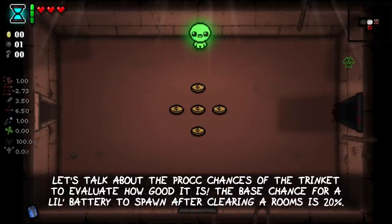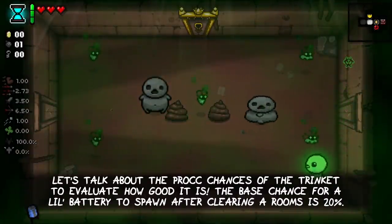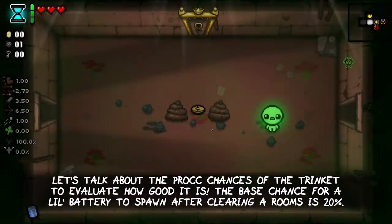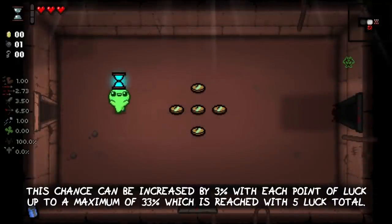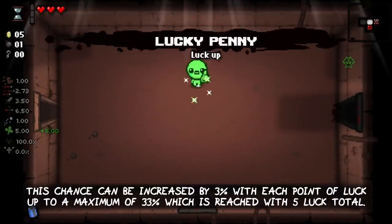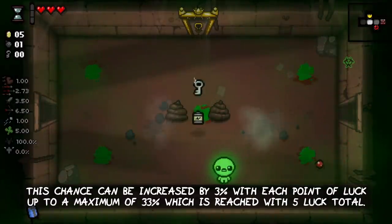Let's talk about the proc chances of the trinket to evaluate how good it is. The base chance for a little battery to spawn after clearing a room is 20%. This chance can be increased by 3% with each point of luck, up to a maximum of 33%, which is reached with 5 luck total.